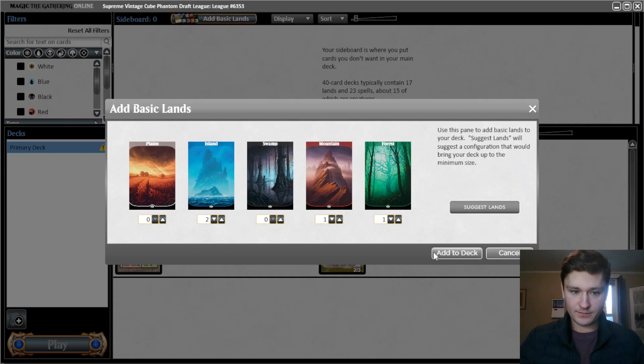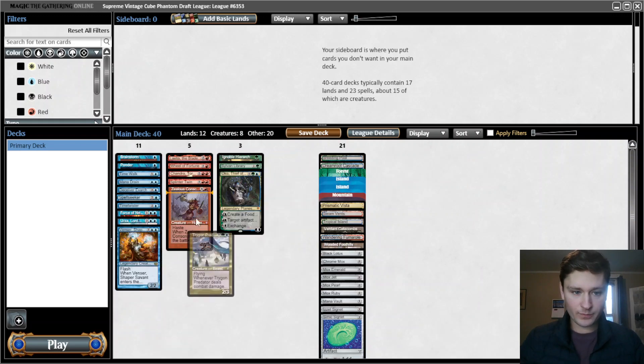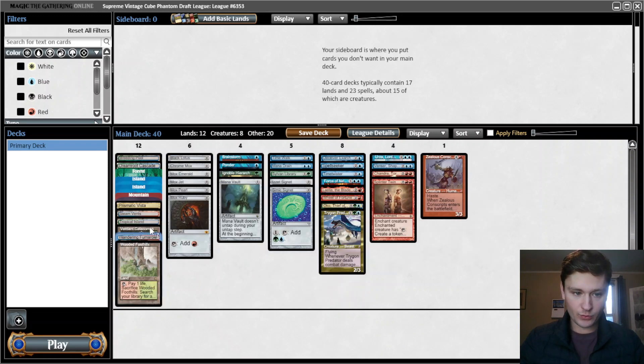Alright, honestly I think we can just run it like this. Let's sort by color. Heaviest blue, of course - 12 blue, 4 green, 5 red. So this gives us 10 blue sources. We actually don't have Mox Sapphire, unfortunately, so I'd like one more. For red we have 6, though the double red ones could be tough. For green we have 7. I kind of want to cut the Forest, but then Prismatic Vista can't get green. I think that's still worth it if we only have four green cards, although we do have Hierarch. The double red cards could be a bit tough to cast, but I think this is still fine. We have Splinter Twin with two combo pieces. This deck seems sweet. See you in round one.